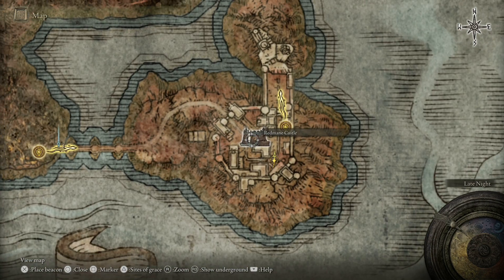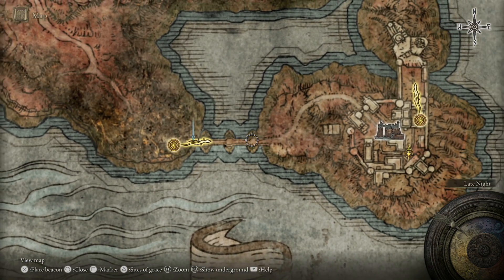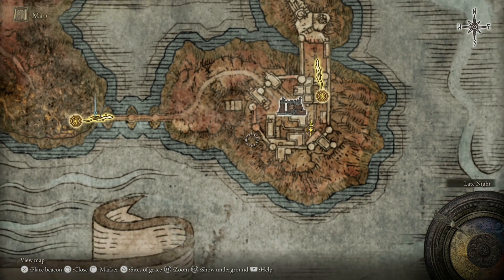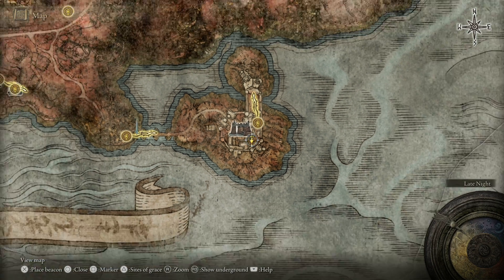As you can see, we are in Redmane Castle. Now you have two real ways to get here and get this. You can either make your way across the bridge, fight through all of this stuff — you kind of end up going up on this tower, jump across and then come around, making your way fighting through all of Redmane Castle.